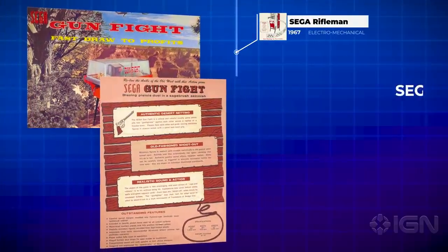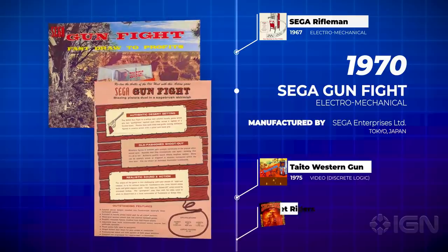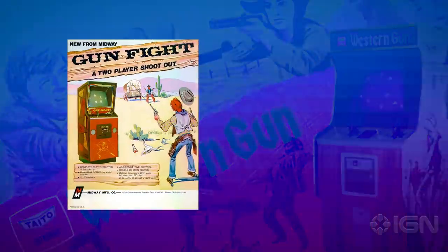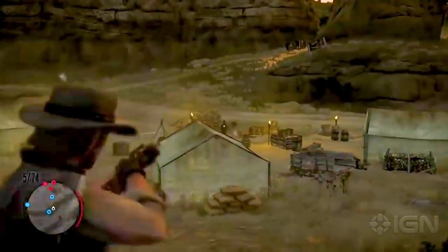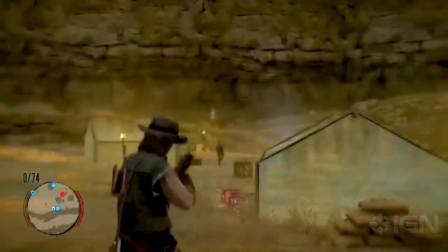Gunfight was one of the first games to feature head-to-head shooting. In fact, Sega's Gunfight directly inspired early Wild West video games like Taito's Gunfight in 1975 and Atari's Outlaw in 1976. It can even be considered a distant ancestor to modern classics like Red Dead Redemption.